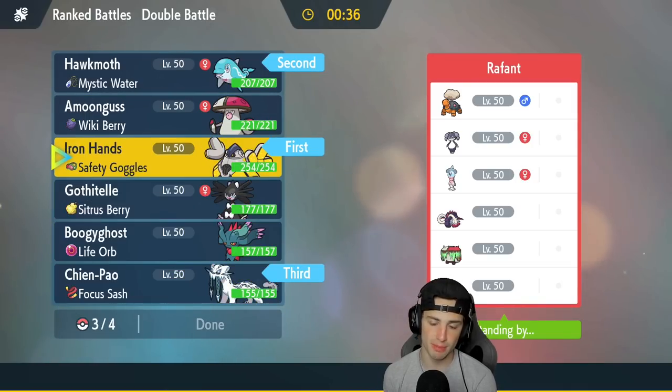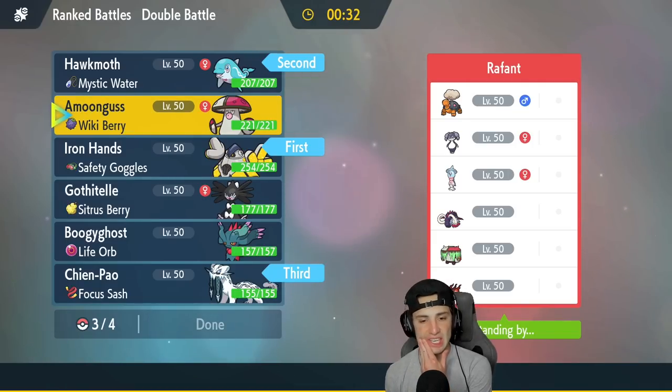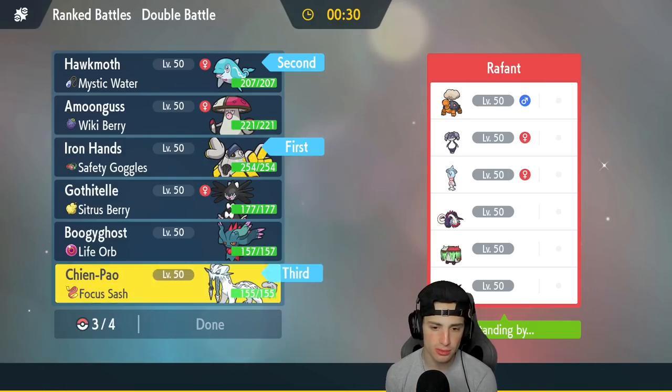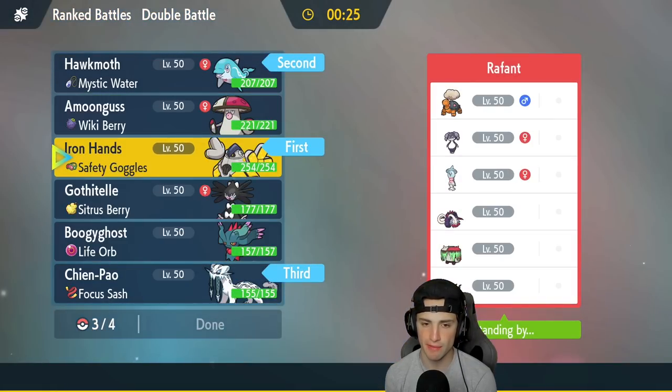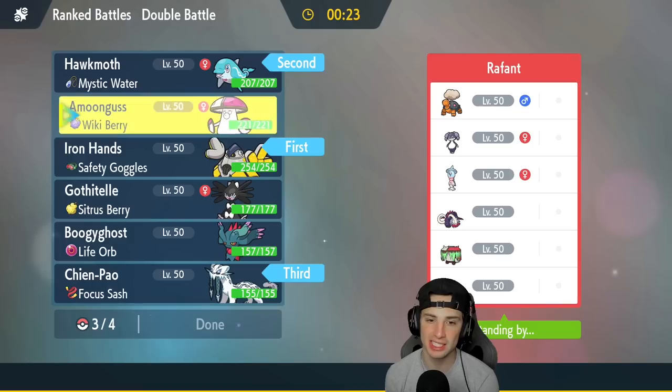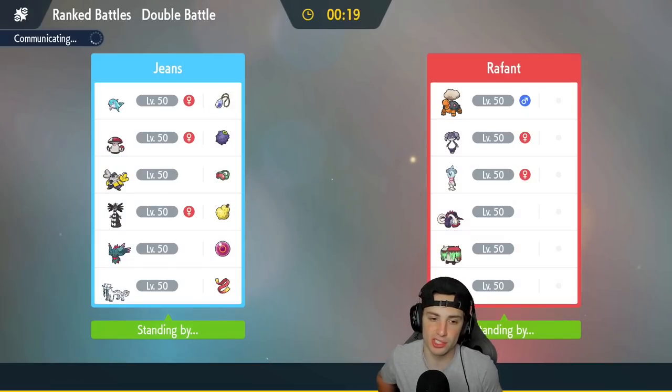First-turn priority is going to be huge. The terrain really does affect things — does Chien-Pao have Ice Spinner? It does, cool, so we can take out the terrain. We also have Focus Sash on that Pokemon. Last but not least I think we need a little support, so Amoonguss coming along will be big time. We're locking in the team and looking to grab a win in match number one.